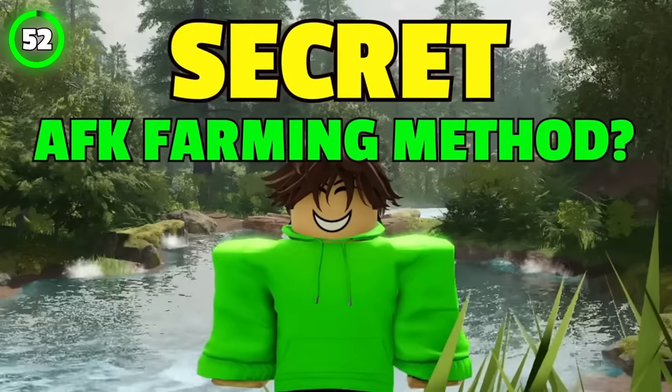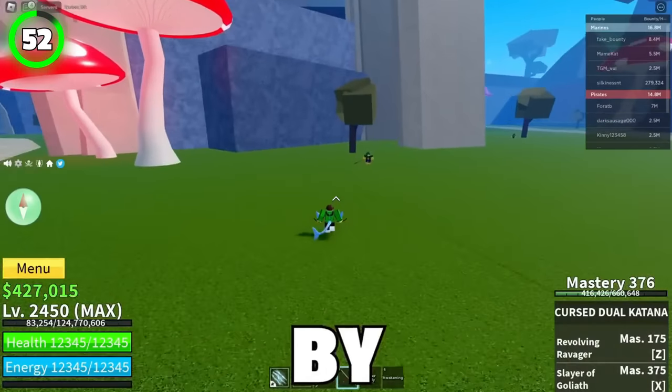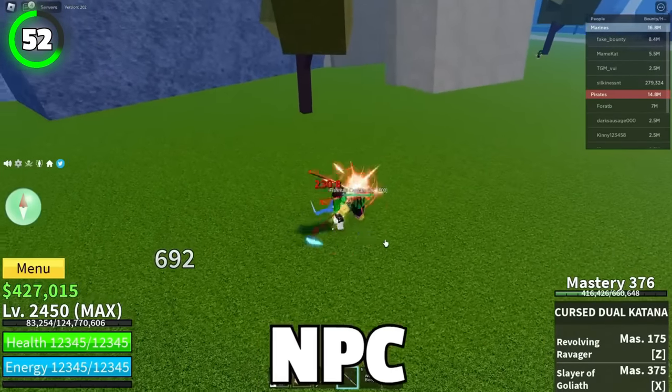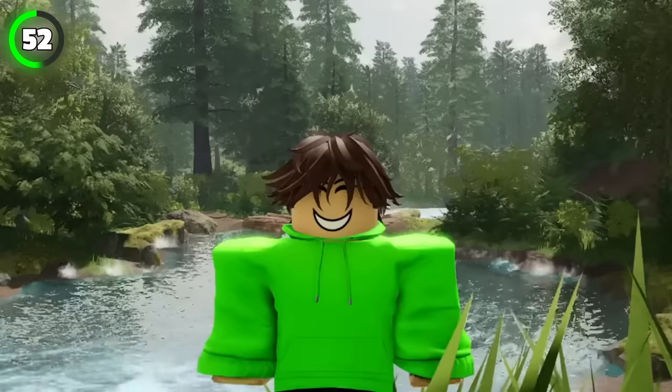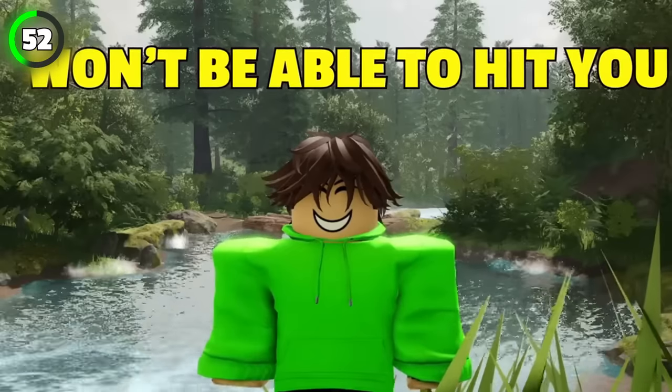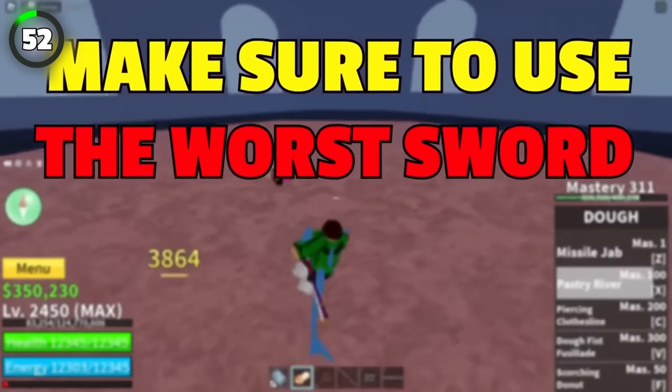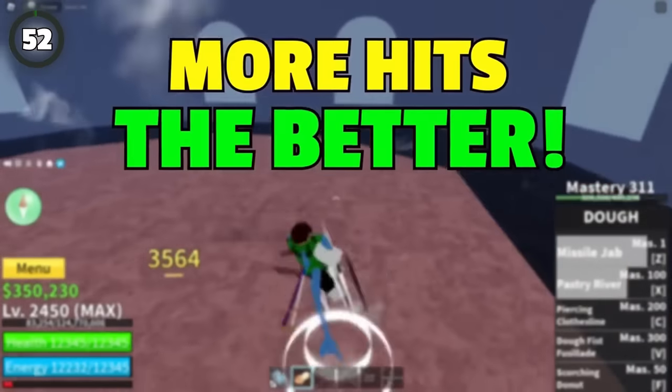Do you know about this secret AFK farming method? Get ready by equipping an elemental fruit, and then get yourself a katana. Go to any NPC that doesn't have haki and turn on your auto-clicker. The NPC won't be able to hit you, and you can leave the auto-clicker on overnight. In the morning you'll have quite some loot, but make sure to use the worst sword, because in this case the amount of hits is the thing that matters most.